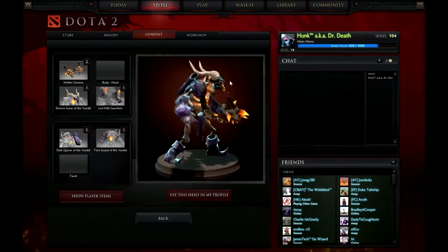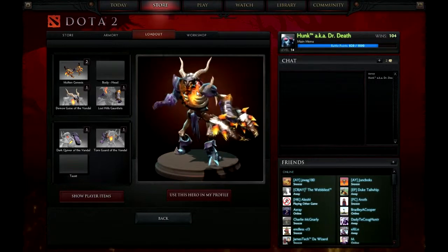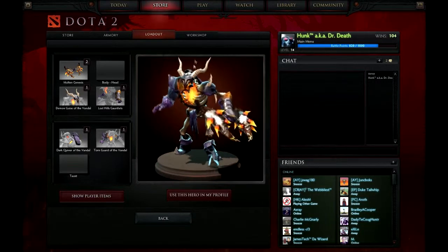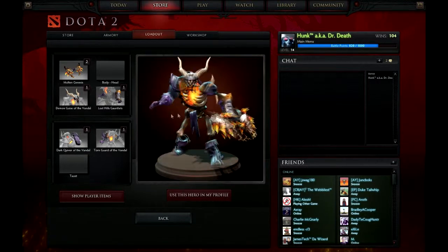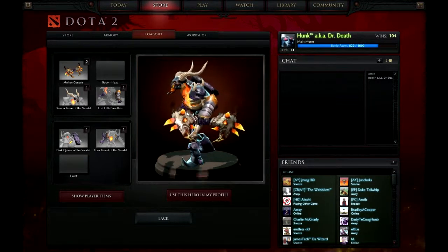The Demon Veil is the Vandal helmet — another winged helm, kind of like Ven. As you can see, I'm a big fan of the winged helms. The Lost Hills Gauntlets is just this piece right here — this gauntlet.